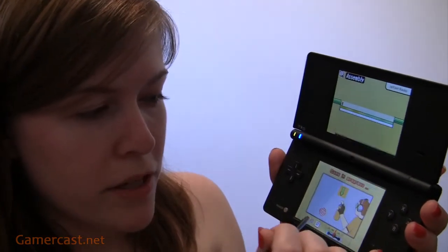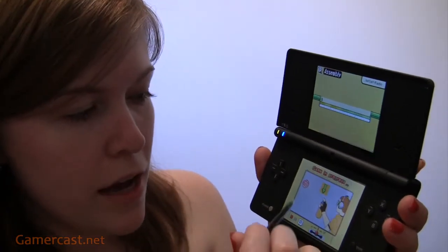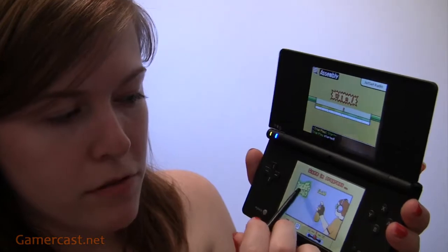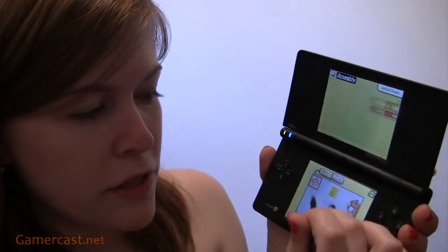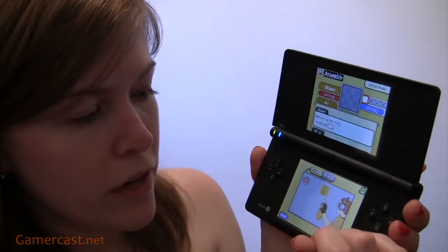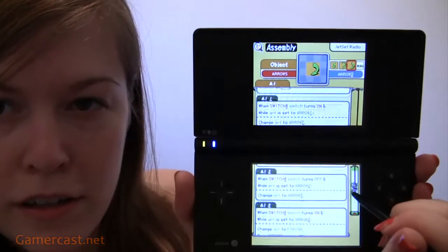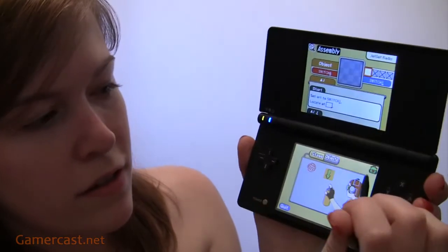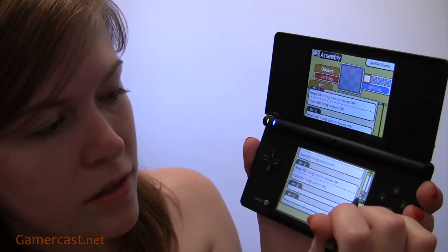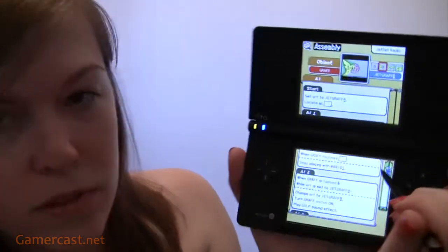I'm happy with how I did it in the end, because it meant you didn't tap anywhere on the screen for the arrows to change — that's how it was originally. But instead it only registers when you tap on the graffiti. I've got four switches here — these all monitor the graffiti and the arrows. Switch four down here is the one that finally gets the arrows to change. You can see I've got lots of AI, and there's quite a lot on the graffiti itself.